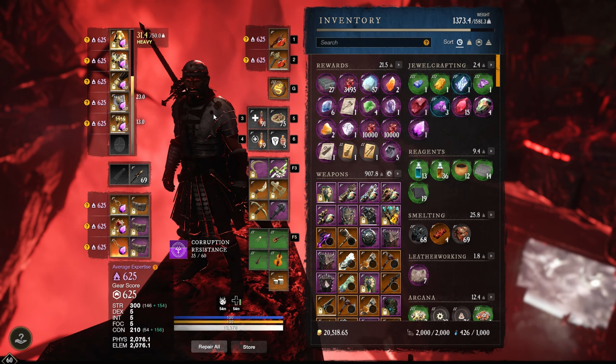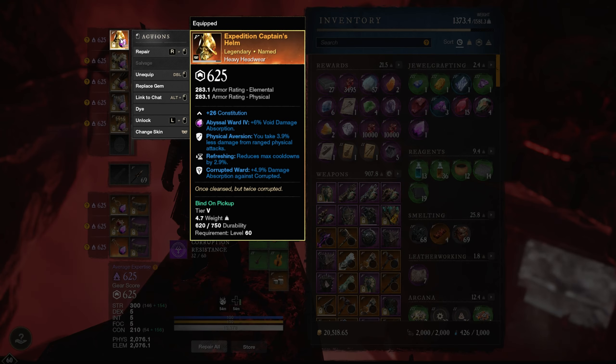Let's go over our gear. We have the five-piece Expedition Captain's gear with Corrupted Ward, which is an absolute must if you're going to be tanking mutations. Refreshing is very good, and Physical Ward is okay — not crazy good, but it's going to help us take a little less damage from archers and muskets. We have five pieces of that, and it is a void mutation so we have all amethyst gems to reduce void damage.